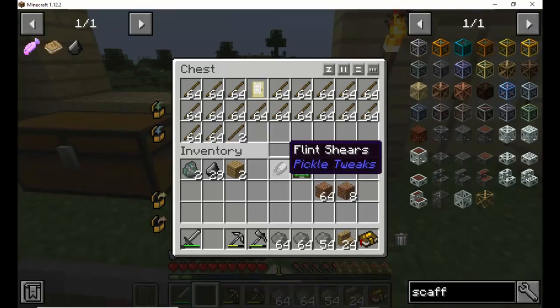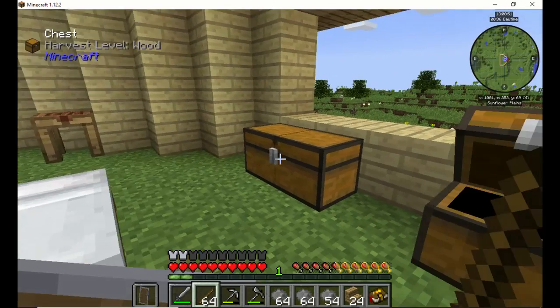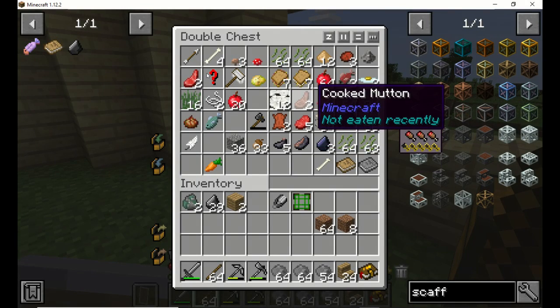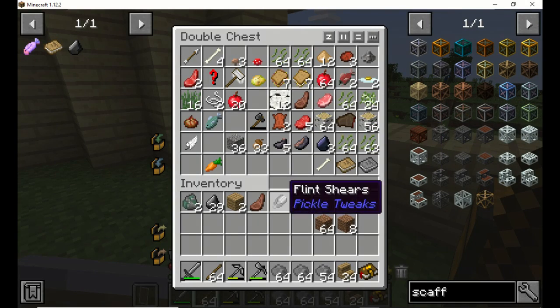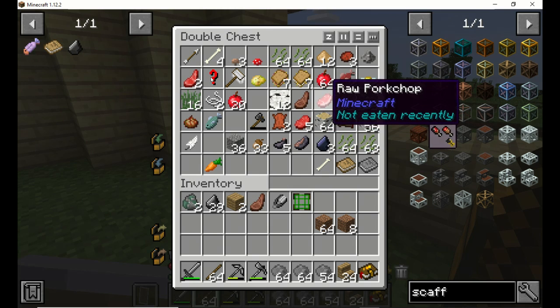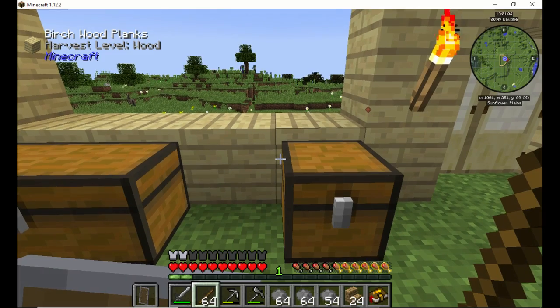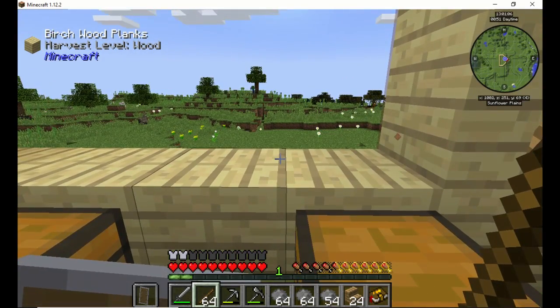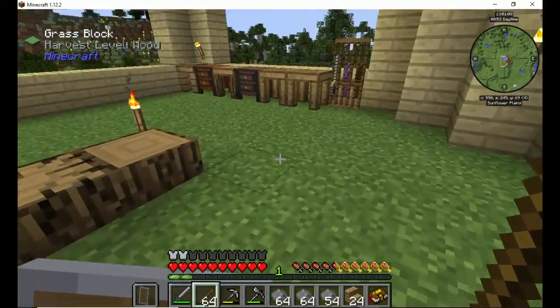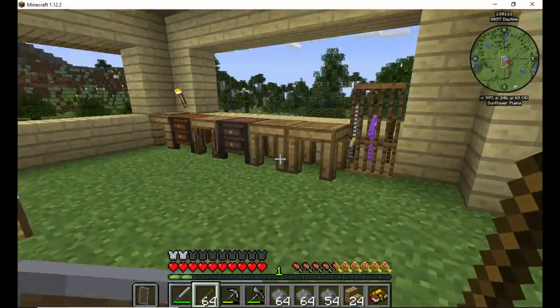With cutting down the trees you get a lot of sticks, and I keep all the sticks I can get. Essentially they're really good for fuel. They don't last long, but when you don't have coal, charcoal and different things, sticks are pretty much your best friend.